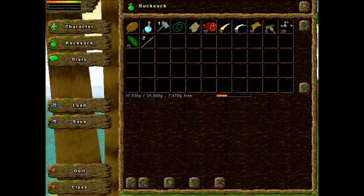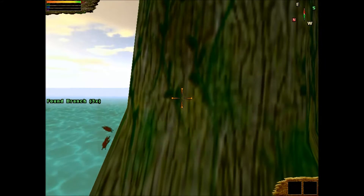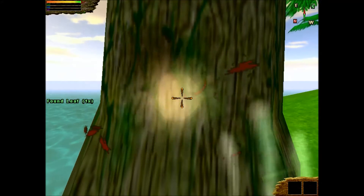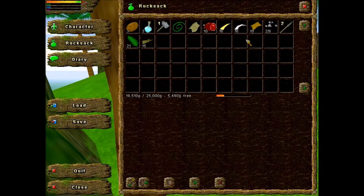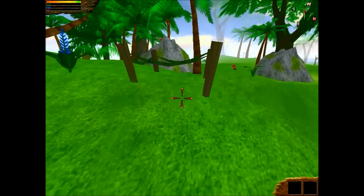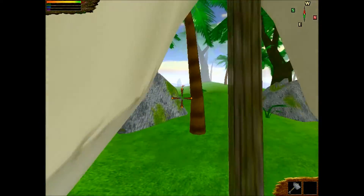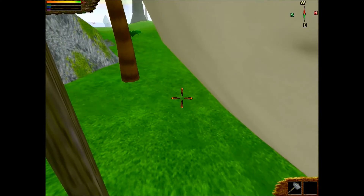We still need to find some more branches. Okay, now we combine the leather with the branches and we should get a tent — now that's what I'm talking about! There we go, we got our first shelter. It might be hard to get in sometimes but it's all good.